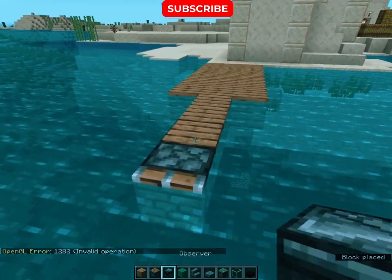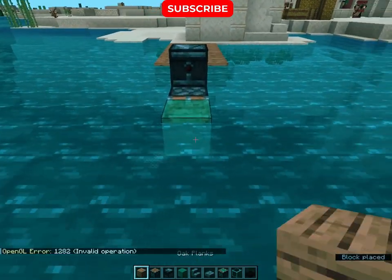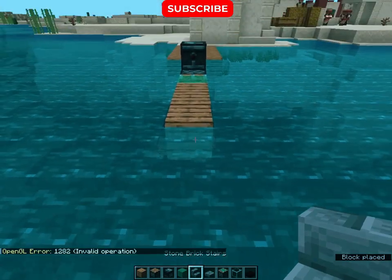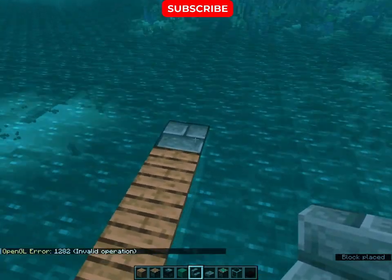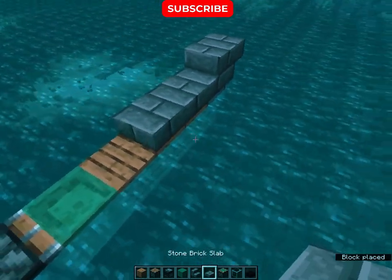So firstly, place a piston and observer like this. Then a slime block and 3 planks like this. Then make the edge of the boat like this. Now place two slabs.